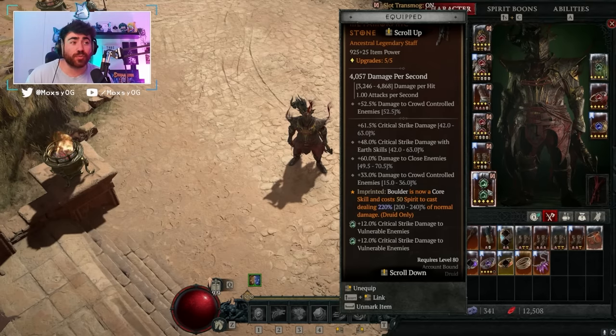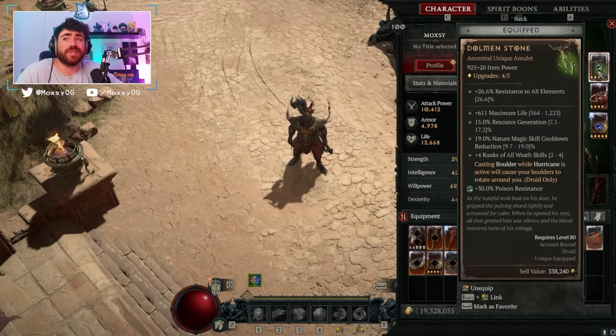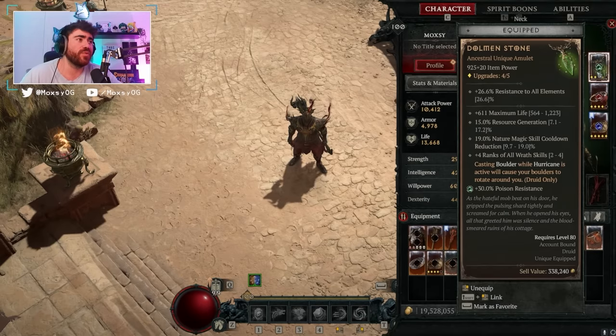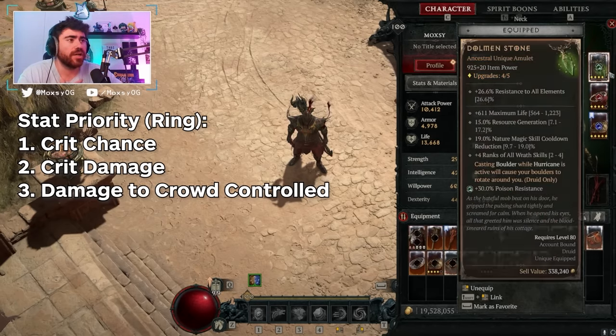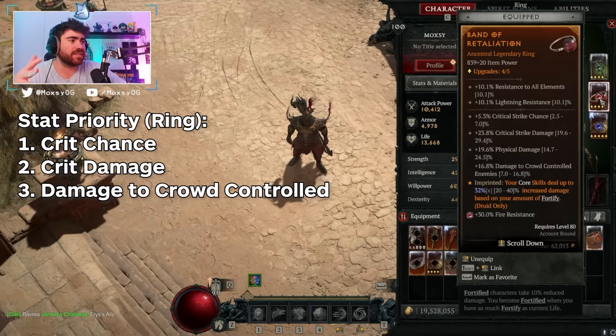Boulder is really good at CCing bosses. If you're fighting tanky bosses, they will get brought into the CCed state just because boulder is a massive pushback, and when they're getting hit by a ton of them their stagger bar just goes voom. For the amulet, obviously we've got the Dolmen Stone — this is a must-have, do not attempt this build without this. Trust me, boulder is pretty mediocre; it's only when you can get it constantly flying around you that it becomes good. For your rings, you're really looking for crit chance, crit damage, and damage to crowd controlled. The last stat can be anything — physical damage, lucky hit — but the real priorities are crit chance, crit damage, and damage to crowd controlled, because the crowd control will give us a multiplier. On one ring I've got crit chance, crit damage, earth skill damage, and max life.